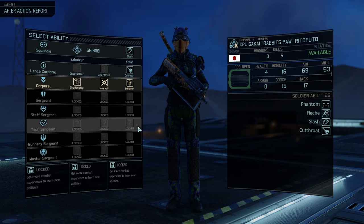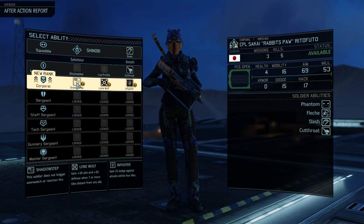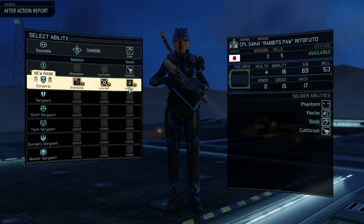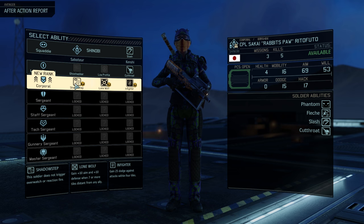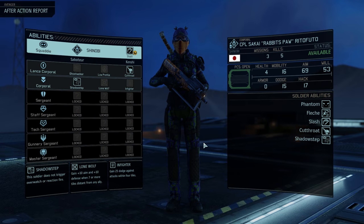Raito Futo is now a corporal. Shadow step — this soldier does not trigger overwatch, which is great. Lone wolf for extra aim and defense when further away from any ally. Infighter — 25 dodge against attacks within four tiles. Shadow step — let's think about this. That's good for slashing. Let's go shadow step.